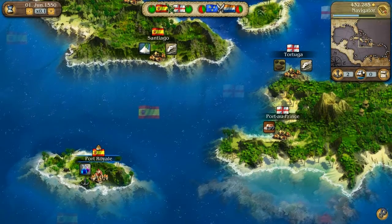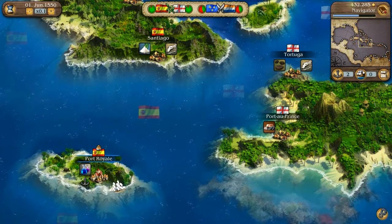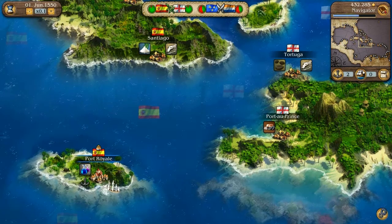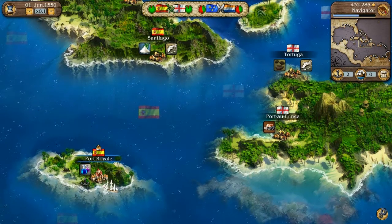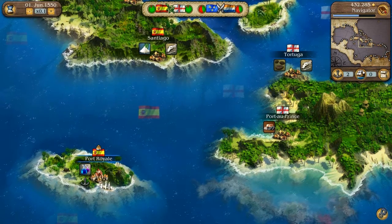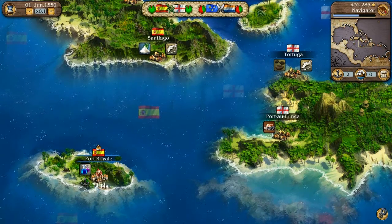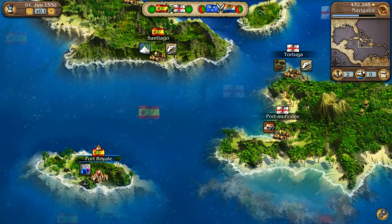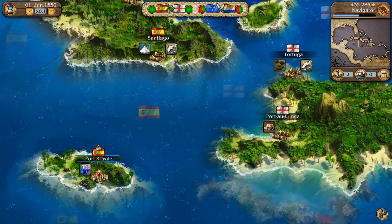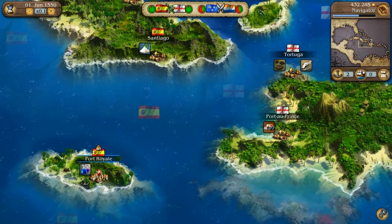Your current cash balance is displayed in this area of the HUD. Above that is your current rank and your progress towards advancement to the next rank. Initially, progress is determined solely by your assets, which consist not only of your money but also your buildings, ships and goods. As your wealth increases, so does the progress bar. Once it is completely filled, you progress on to the next rank. This is important because you can only perform certain actions once your rank is high enough.